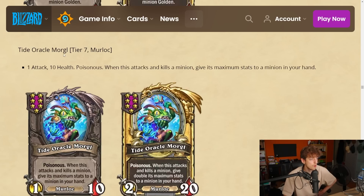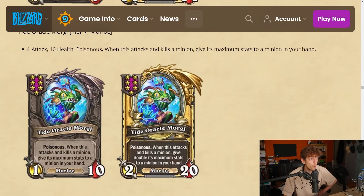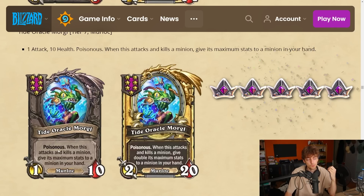Tide Oracle Morgal — tier 7 murloc, 1-10, poisonous. When this attacks and kills a minion, give its maximum stats to a minion in your hand. It kills a minion but gives the stats to a minion in your hand — it doesn't need to survive. If you kill a massive 100-100 unit, suddenly you get plus 100 plus 100 on a minion in your hand. That's actually insane. I'm gonna give this a 5 — most of the time this will kill something and get value.